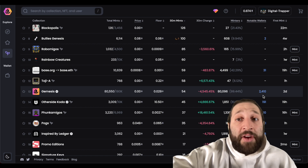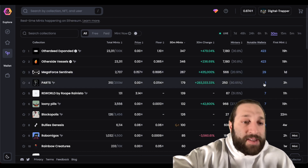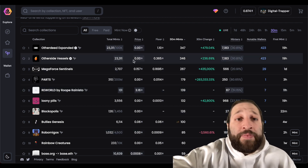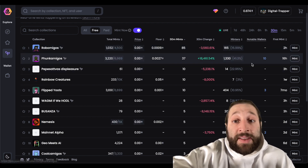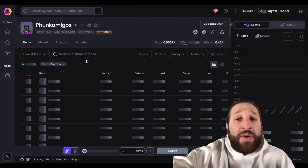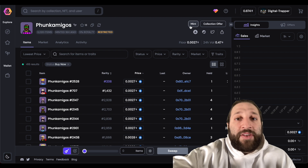If I saw a large number like that I'd probably want to hop into that collection. That airdrop had 180,000 mints and it was free. If we go to something we can mint now for free — just paying gas — we can see Funk Amigos has 10 notable wallets and we can mint right now. There are so many derivatives of the original, so let's go ahead and mint.